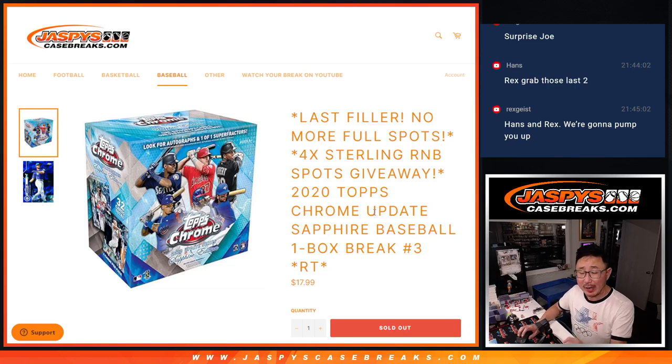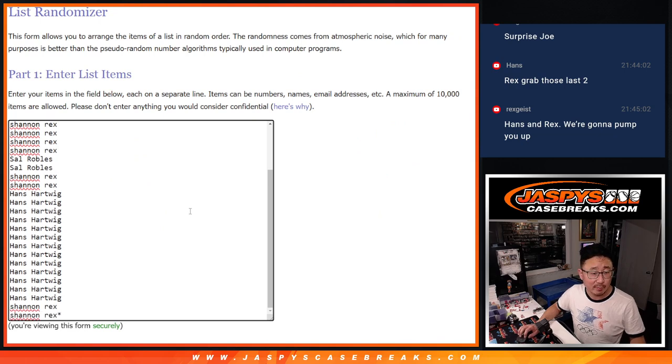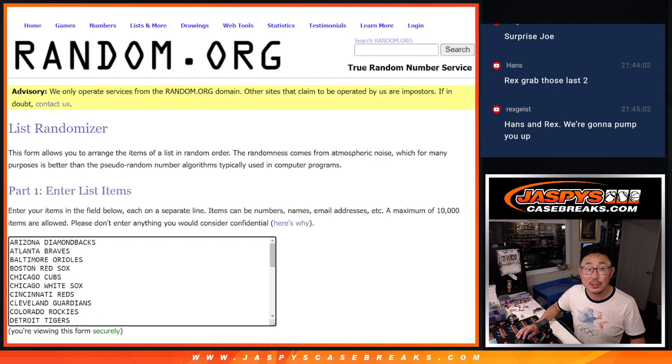Hi everyone, Joe for Jaspi's CaseBreaks.com. We did it — we knocked out the last filler to unlock that Topps Sterling random number block break, which is coming up in the next video. But first, let's see who's going to win those final four spots in this 2020 Topps Chrome Update Sapphire Baseball box break number three. Big thanks to this group for making it happen. All 30 teams are in. Let's do the break first.